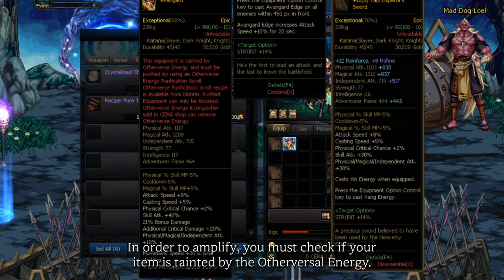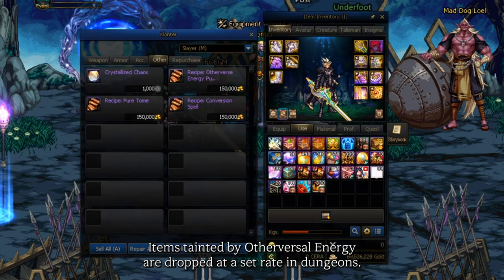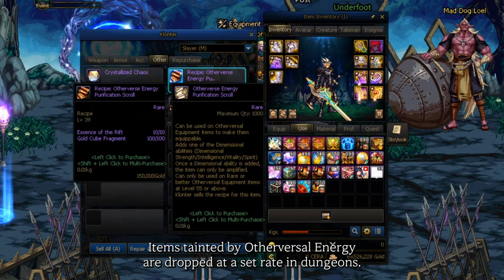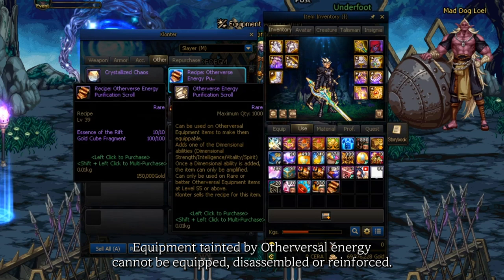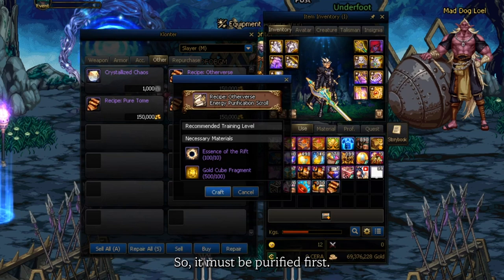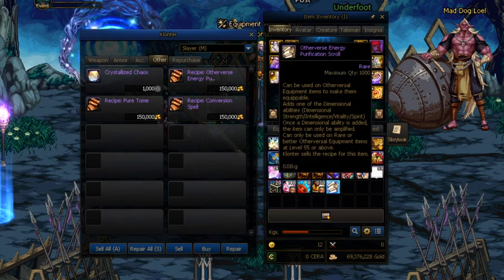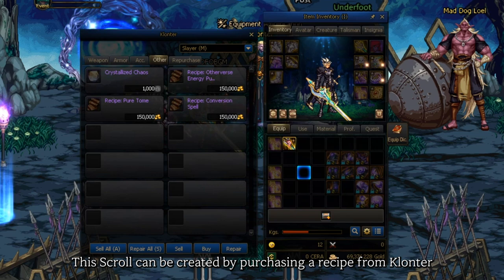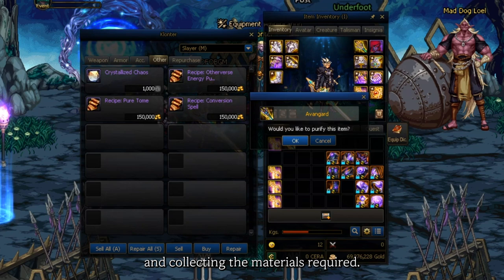In order to amplify, you must check if your item is tainted by the other Versal energy. Items tainted by other Versal energy are dropped at a set rate in dungeons. Equipment tainted by other Versal energy cannot be equipped, disassembled, or reinforced, so it must be purified first. In order to purify the equipment, you'll need a scroll, which can be created by purchasing a recipe from Clonter and collecting the required materials.